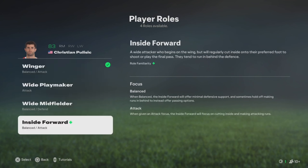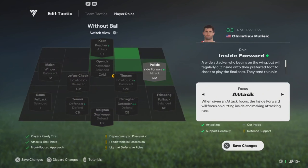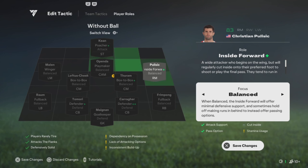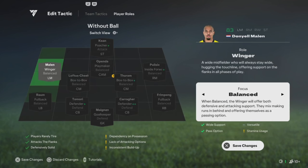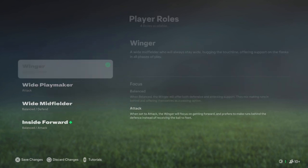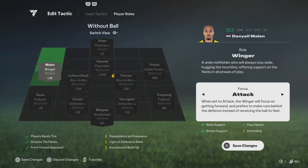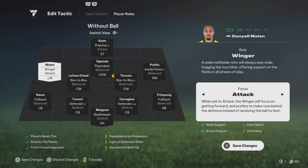For your right mid you could play Inside Forward and leave this one on Balance — you could try Attack but it'll make more sense later once you put a role on your fullback, so start with Balance first. For your left mid you can play Winger and set this one on Attack. You'll see why with the way you set the roles for your fullback.